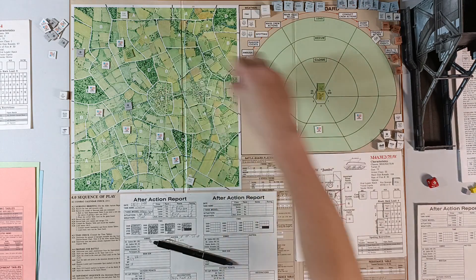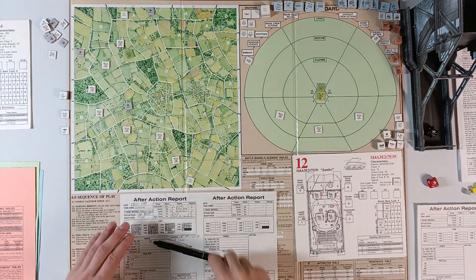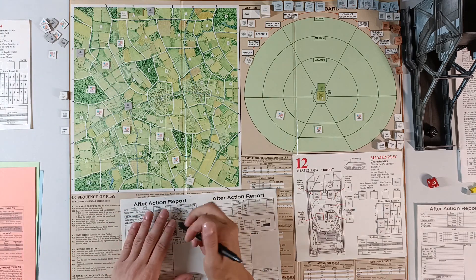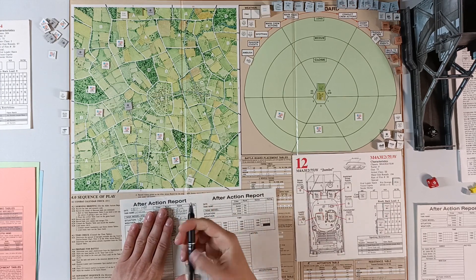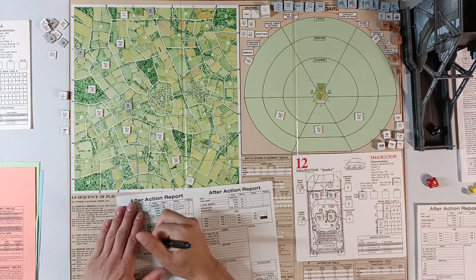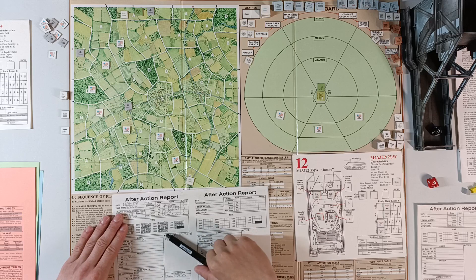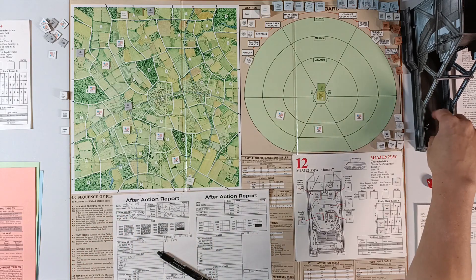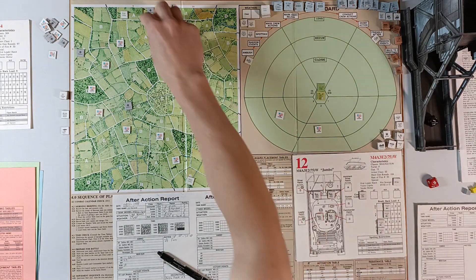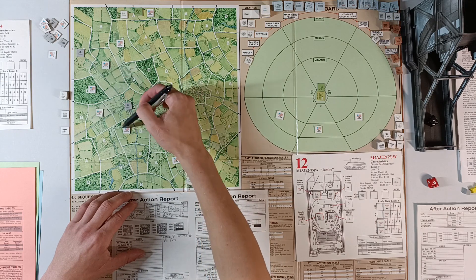We roll for resistance in this A area and roll a 9 — medium resistance. We spend our last 30 minutes moving into this area, marking off 2 fuel, going from 23 to 21. Advancing fire roll of 3 — that's 1 of each. We go from 13 to 12 30 cal boxes, and from 53 to 52 HE rounds. In this last area with medium resistance, combat will occur on a roll of 5 or higher — we roll a 1, so there is no combat. And that is the exit area. Seven captured areas total.